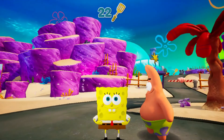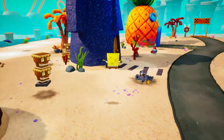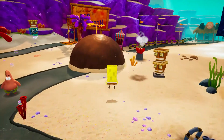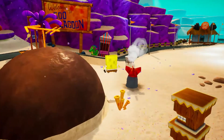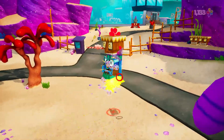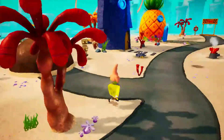Anyways, we're now up to 22 golden spatulas. And I think this is a good place to end the episode. Next time on SpongeBob SquarePants Battle for Bikini Bottom Rehydrated, we're going to be heading on to the next world, Goo Lagoon. I hope you guys enjoyed the video. If you can, like, comment, and subscribe — that would really help out the channel. And I'll see you guys next time. Mechmaster, out!